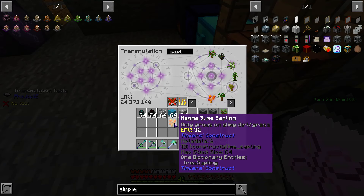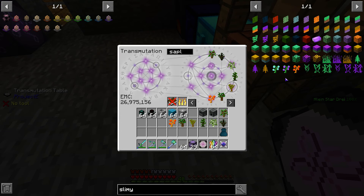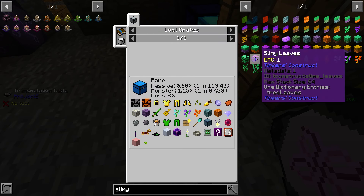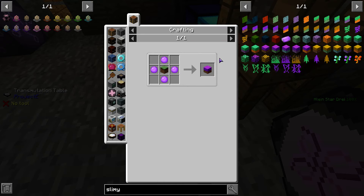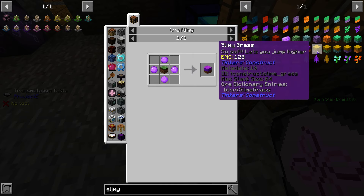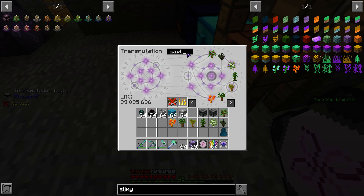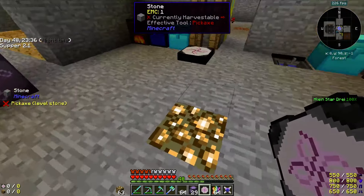It only grows on slimy dirt. How do we make slimy dirt? I think slimy dirt can be made. Maybe not. Dirt and slime balls. No — that's slimy grass, that's not dirt. But slimy grass turns into dirt, right? Do we have slime balls? We do.